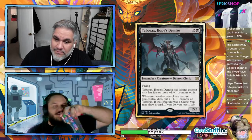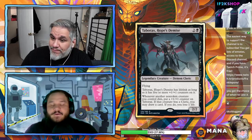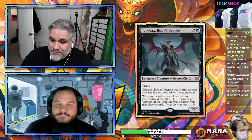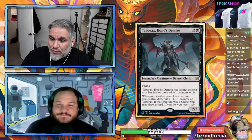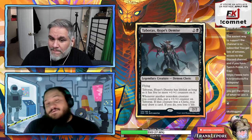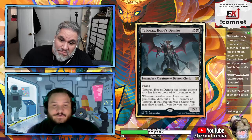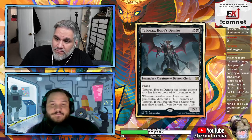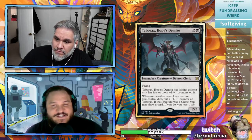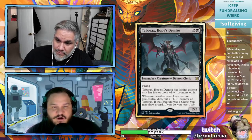Taborax, Hope's Demise: three mana 2/2 flyer with lifelink when it has five or more +1/+1 counters. Whenever another non-token creature you control dies, put a +1/+1 counter on it; if that creature was a cleric, draw a card and lose a life. Interesting card but a lot of work for a 2/2 floor. The fact that sacrificing a cleric draws a card seems good.